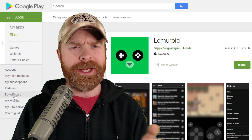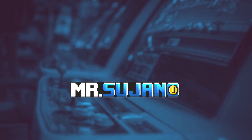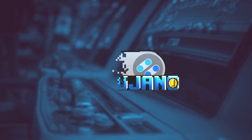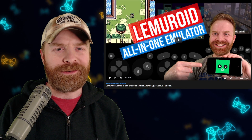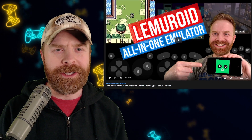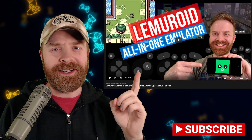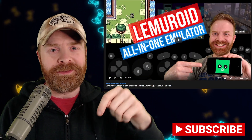Hey everyone, Mr. Sujano here. In today's video, we're talking about cheats on Lemuroid. Let's get started. Lemuroid is a very easy-to-use all-in-one emulator app for Android — it's basically a RetroArch Lite. If you want to learn how to set it up, I've got you covered with a video that I'll leave in the description below.